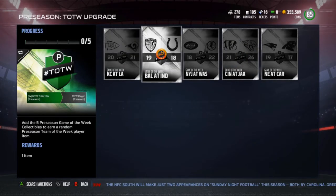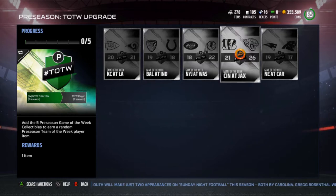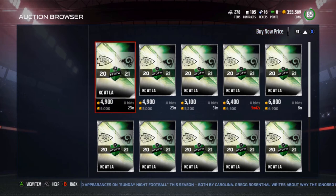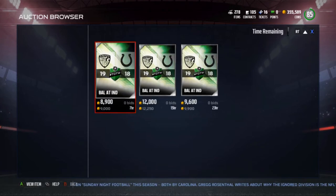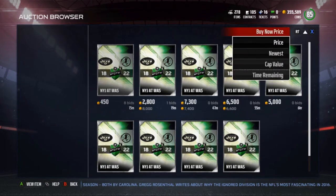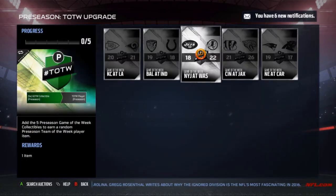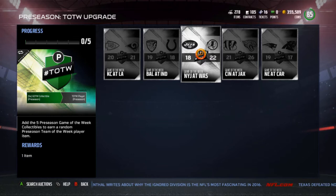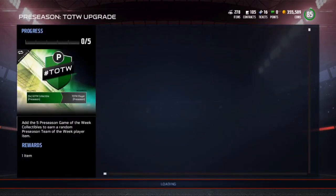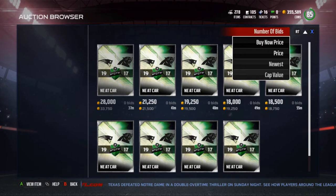Here are the Game of the Week collectibles: Kansas City/LA, Baltimore/Indy, Jets/Redskins, Bengals/Jaguars/Patriots/Panthers. These are going for about 5k each — the Baltimore/Indy one is a little more expensive. I'm not sure why these would sell unless you could get something worthwhile out of them. Wait — does this mean you could technically get Dak Prescott out of doing this set? That's the only reason I can see why this set is still this expensive.